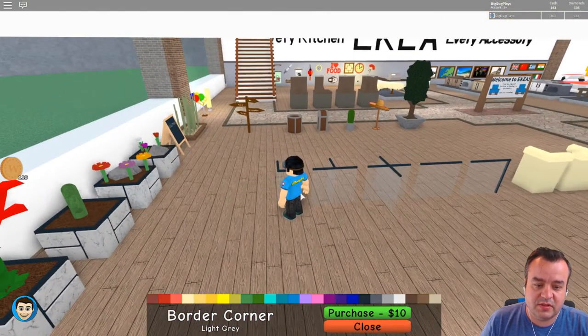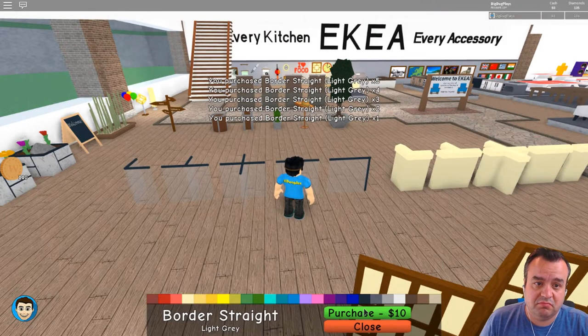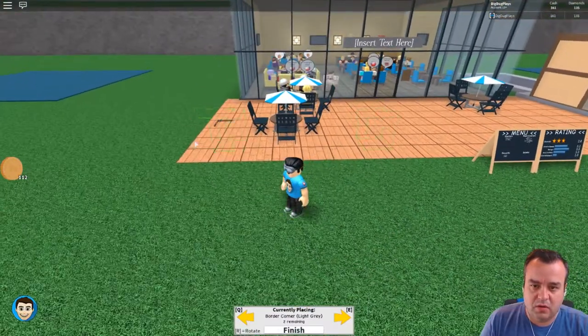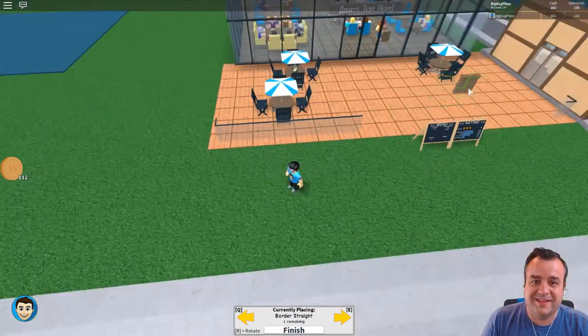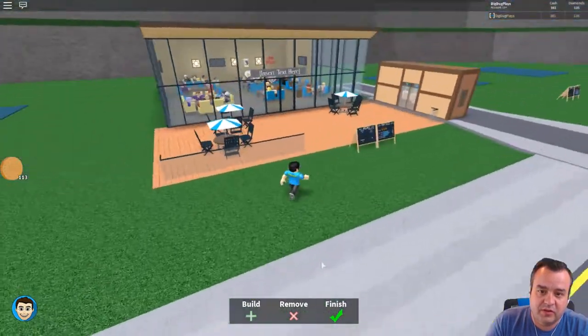This stuff would be great for outdoors. How much is this? 10? I'll buy two of those. I don't know if I need those or how that'll work - let's check it out. Now this is our glass and a wall. I'm going to try to build something that looks like it's on purpose. Oh, that's it? That's all we've got? Holy cow! Well, that's going to look cool eventually.